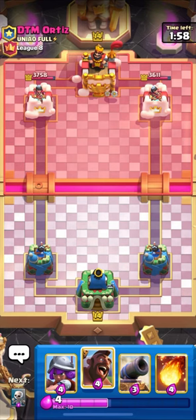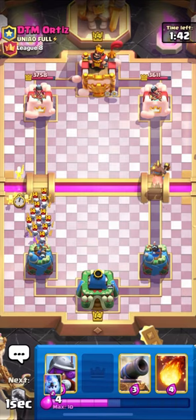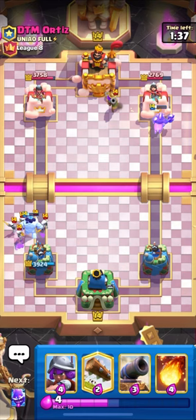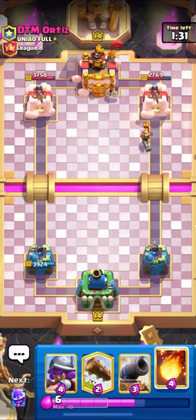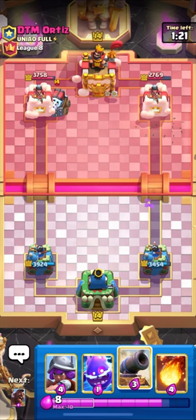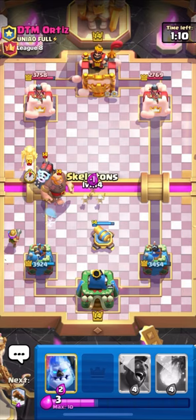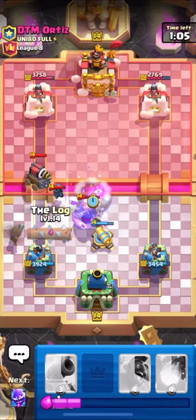We have Hog but I think he has Skeleton Army. He is quite smart - let's go in with our Hog and try to distract the Skeleton Army using our Skeletons. Let's put down our Ice Golem. I think we overused our elixir on defense while going in on offense at the same time. Let's Log his Musketeer - I think we have to take some damage. Let's go in with our Cannon and use our Electro Spirit, then put down our Musketeer. Nice Electro. That was a bad Ice Golem placement.